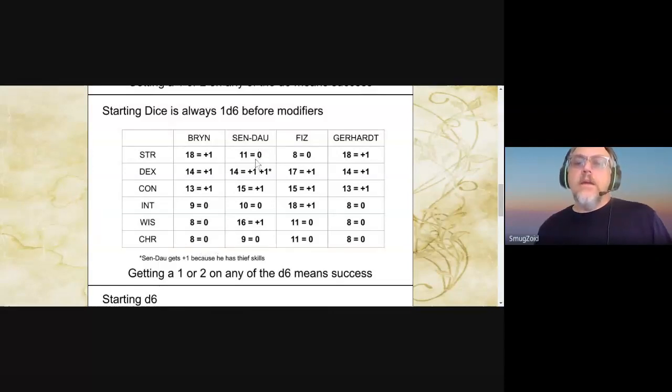Sindow, who's a monk, is going to get a plus 1 for his dexterity, but he's also going to get an extra plus 1 in dexterity because he's going to have thief skills — that's one of the rules I put in there. Constitution gets a plus 1 and wisdom gets a plus 1 because of how high his scores are. Everything else gets a 0. Fizz: dexterity, constitution, intelligence getting plus 1, the rest get a 0 based on the scores. And last one's Gerhardt, a Dürger dwarf — he gets plus 1 for strength, dexterity, and constitution, based on scores all being above a 13, and the rest gets 0.